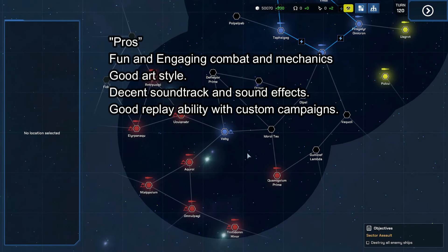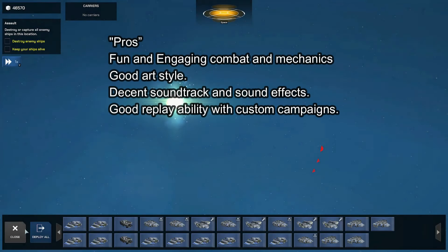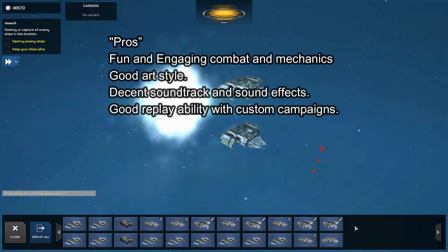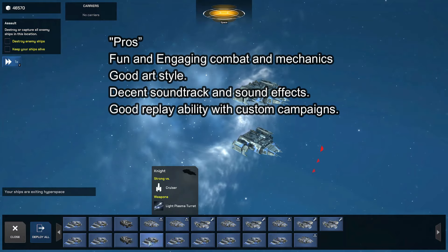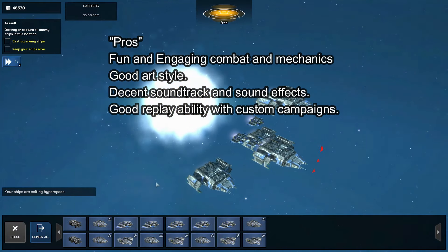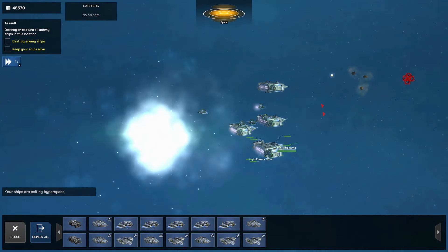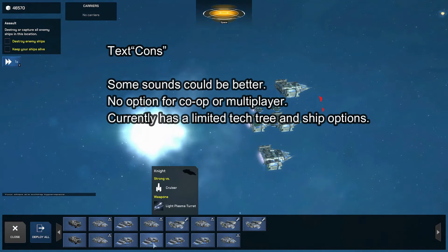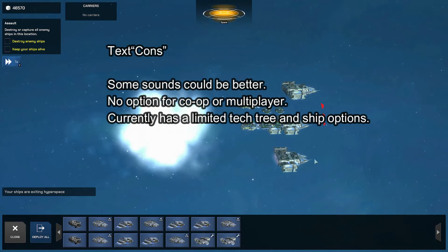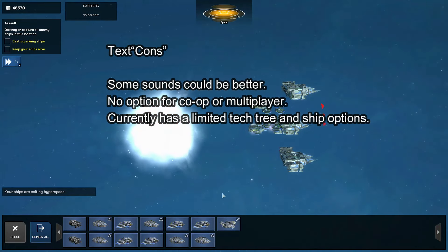Let's jump into some pros and cons. The pros: the game is fun and engaging with pretty good mechanics, a good art style, a decent soundtrack and sound effects, great gameplay, and longevity with custom campaigns. The cons: the sounds could be better, there's no option for co-op or multiplayer yet, and it currently has a limited tech tree and ship options.